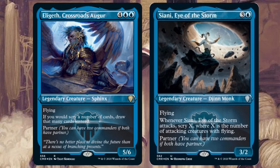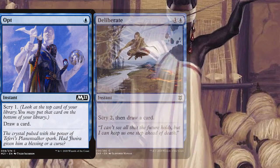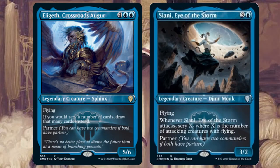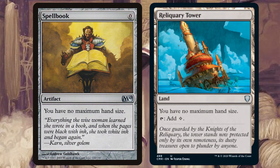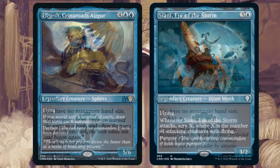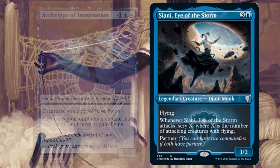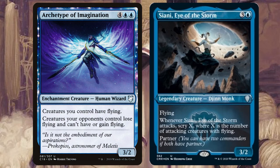Whack in all those instants and sorceries like Opt, Deliberate and even the brand new Jace, Mirror Mage because we are going to Scry City. You'll be scrying and drawing so many cards, so there's obviously one thing you need to do — include all those ways of giving you maximum hand size, because playing mono blue you're not going to want to discard any of those.